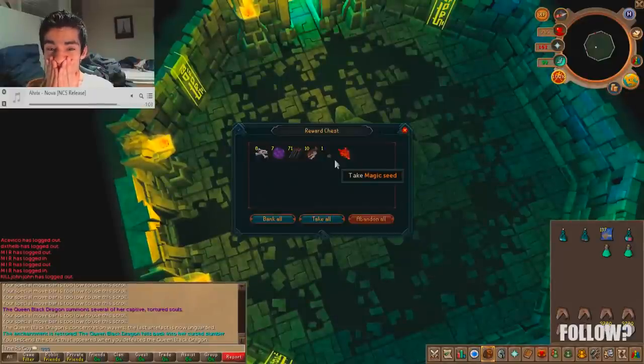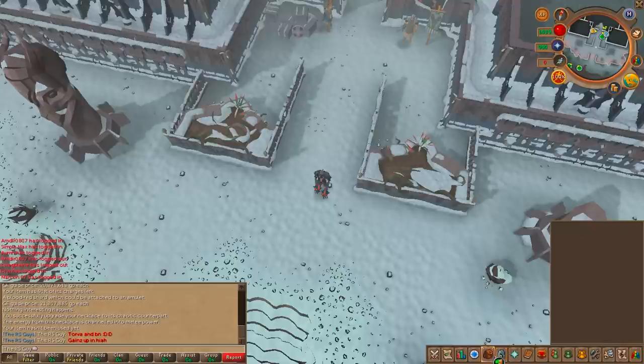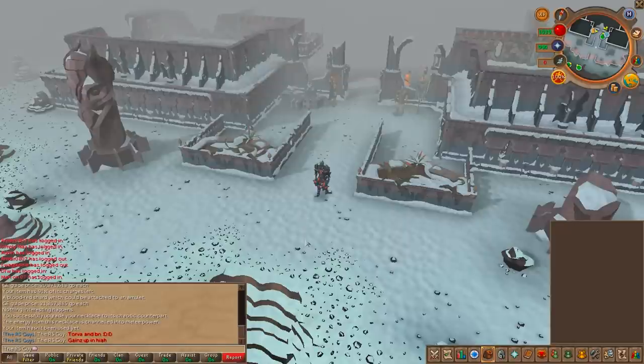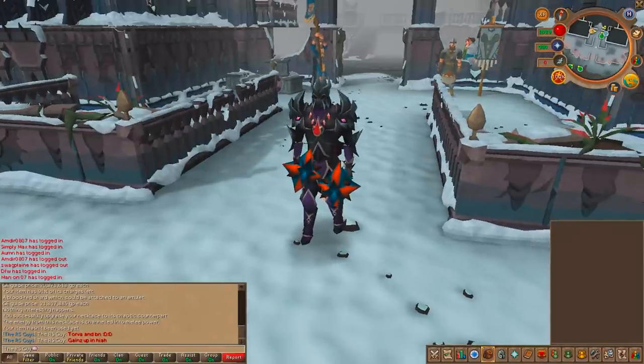How's it going guys, it's Ryan here and welcome to probably the middle part of episode number four of the Road to the Queen Black Dragonling. I just made some absolutely mental gear upgrades - I spent about 110 mil. Check this out.